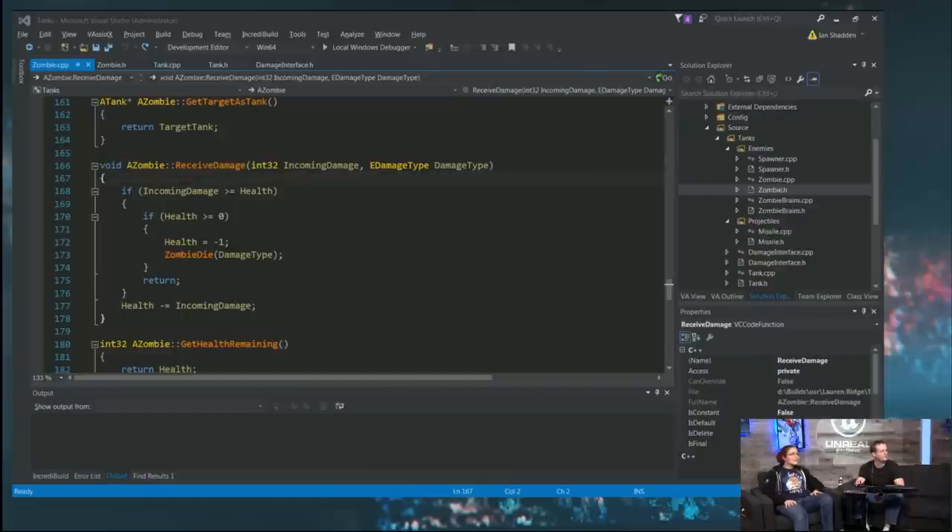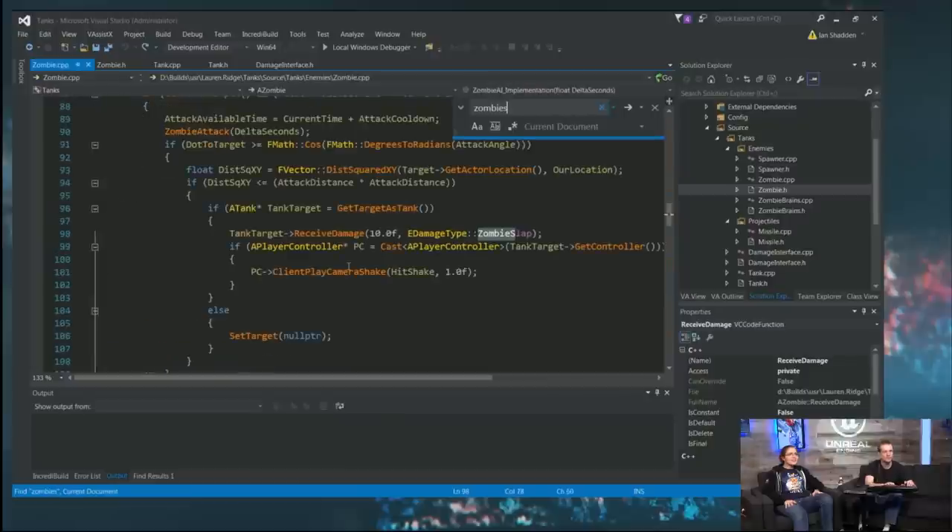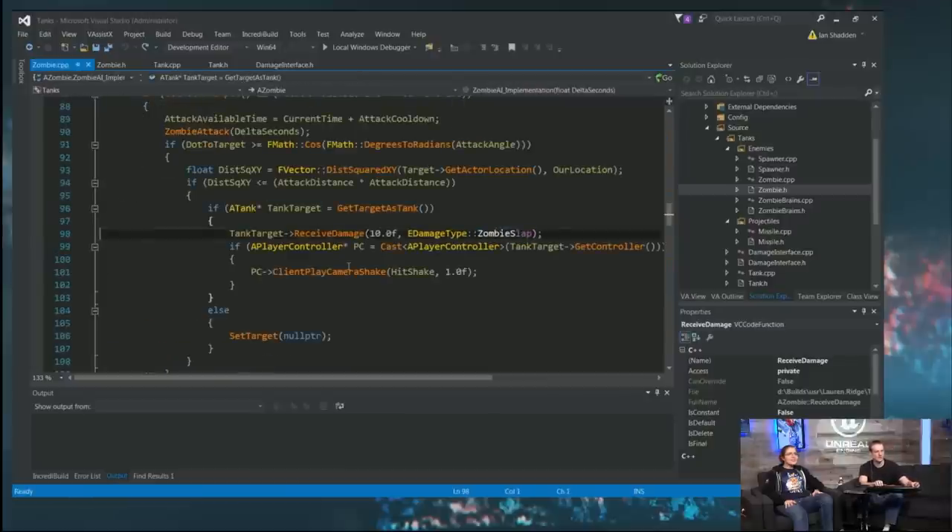That might be the only real change to zombie.cpp as well. We have a movement collision profile there. The only other change is that this one line wasn't here before — that was all we needed for tanks to take damage from zombies. And they use the damage type 'zombie slap' because they're zombies, just slapping on the hood hoping it'll eventually work.